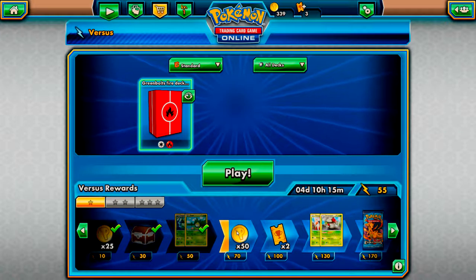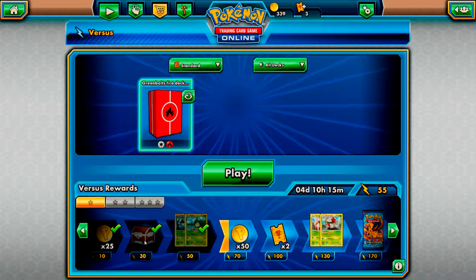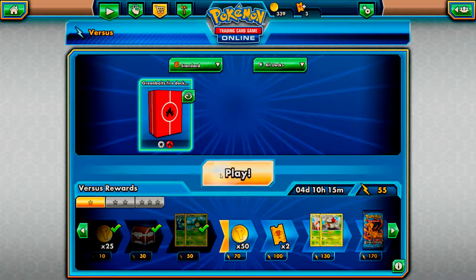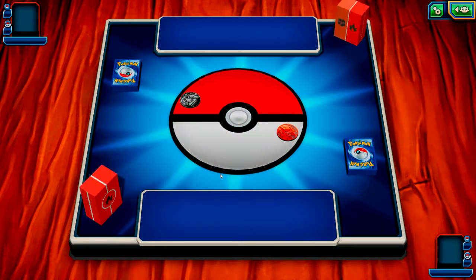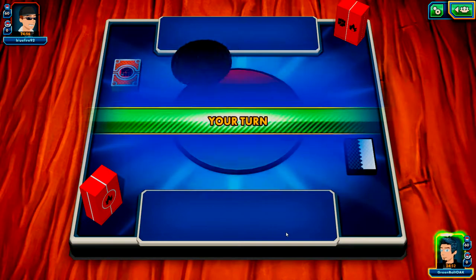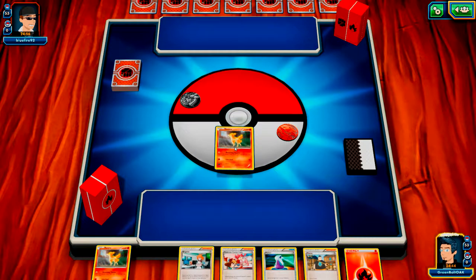What we'll do is go straight into versus, select our standard deck, and just hit play. I did do a recording of us playing since the last Let's Play series, but my PC had a bit of an issue and it corrupted the recording and I wasn't able to save it. So this will be our episode two. We're looking for an opponent and we'll see who it is and jump straight into battle. I'm hoping straight off the bat we get to play that Camerupt card. We get someone called Bluefire who's running a fighting fire type deck. We'll go first - I don't mind going first.